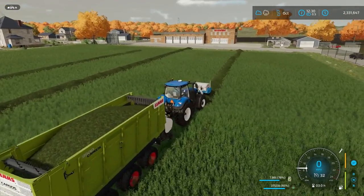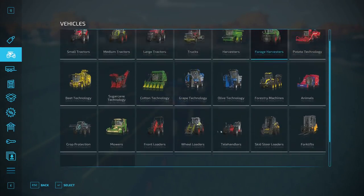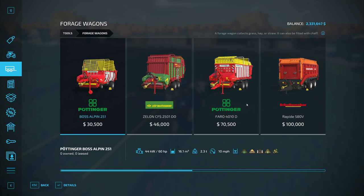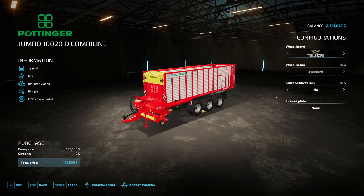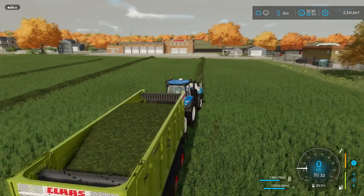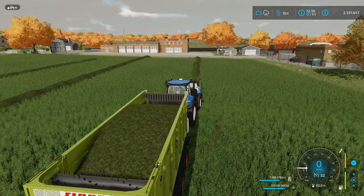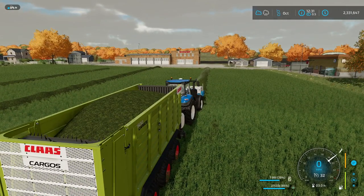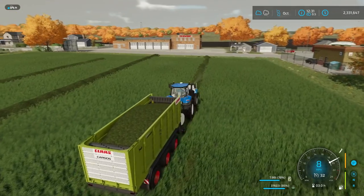All you need to do is mow and get a forage wagon — all of these work the same way. You just hook them up, turn them on, lower them, and they'll pick up the grass. In this game they've also added silage additive tanks, which are optional. I'll show you what it does: you lower the forage wagon, turn it on, and you'll see in the bottom right the silage additive, which increases your yield as you pick up grass.